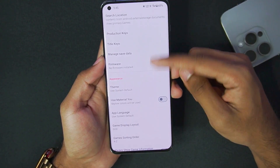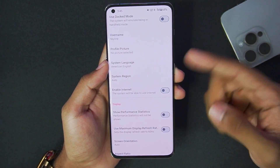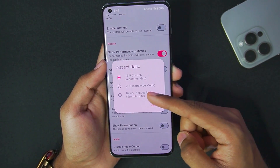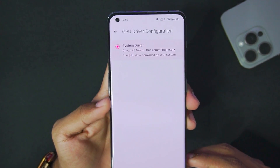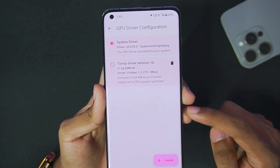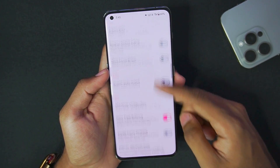First, make sure to disable dock mode because Pokemon Let's Go Pikachu doesn't work with dock mode enabled. Enable show performance statistics, and set aspect ratio to device aspect ratio. For the GPU driver, add the latest Mesa Turnip Adreno driver revision 16 — this was released just a few days ago, so make sure to use it for the best performance.